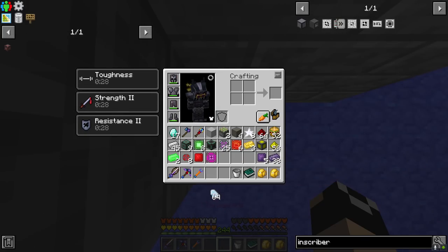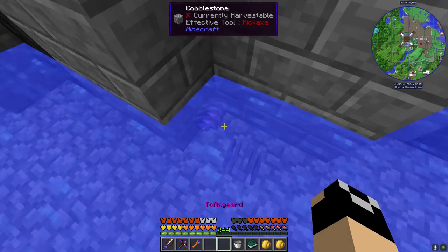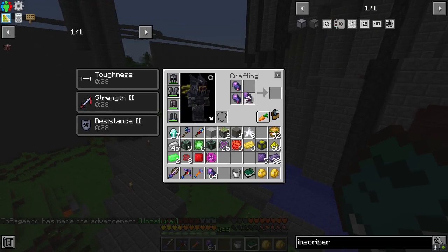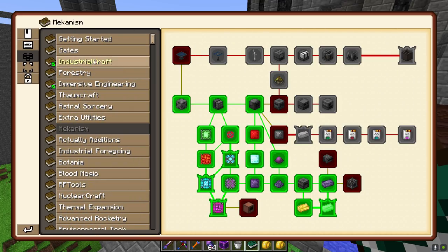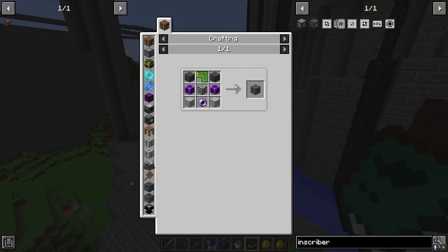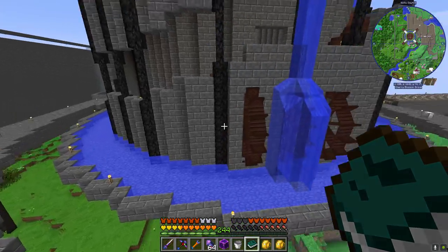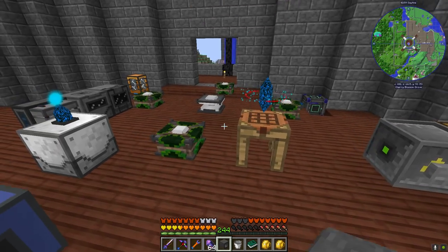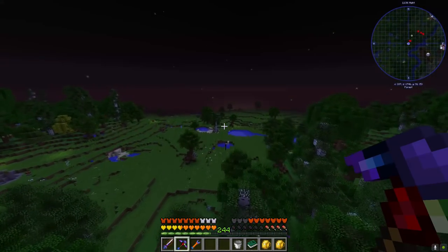I'm going to have to make an inscriber because we haven't made one yet, but they're super cheap for us at this point. Let's make our very first fluix - we're going to toss in nether quartz, charge crystals, and redstone, doing a stack of each. That'll get turned into fluix for us. And we'll get our fluix block. The AE2 gate wants us to make an ME controller - we'll be attacking that before too long.